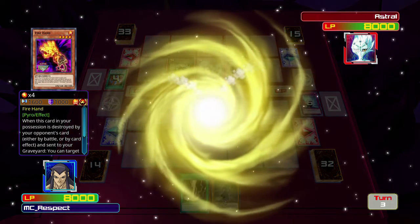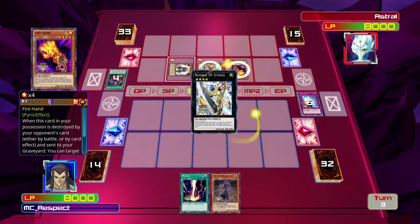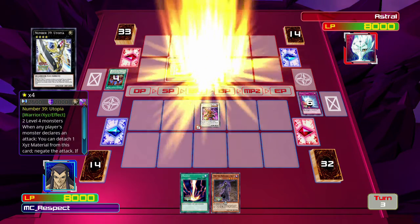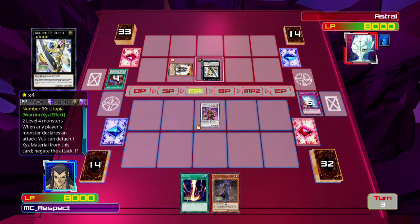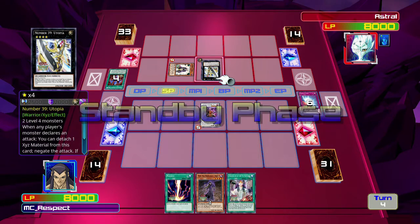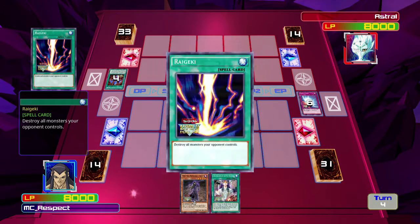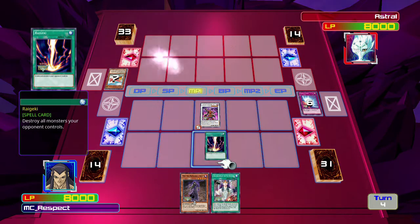I don't know how strong the synchronization monster they're going to bring in is. I should definitely have saved that Mirror Force — hindsight 20-20, et cetera. That is not actually strong enough to fight me. So that's handled. Get out of my face, just go away. I don't even want to deal with it.